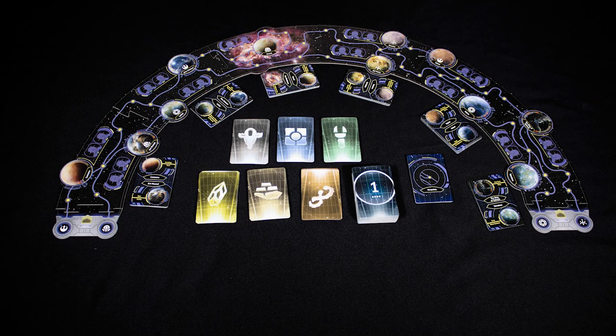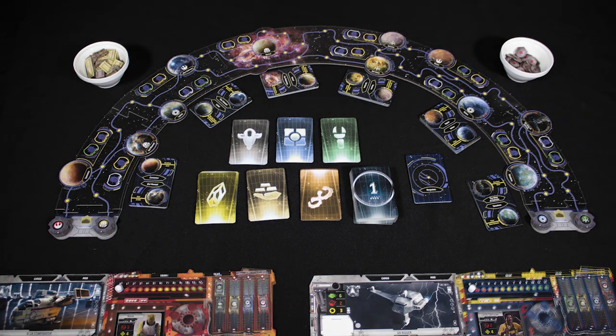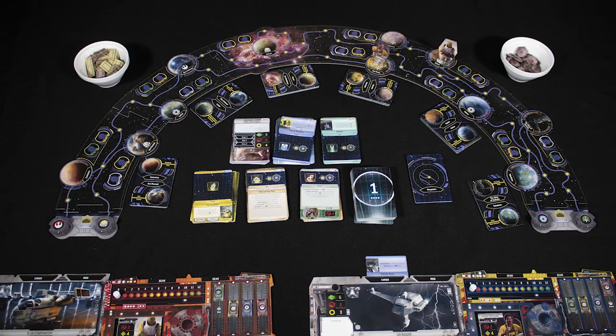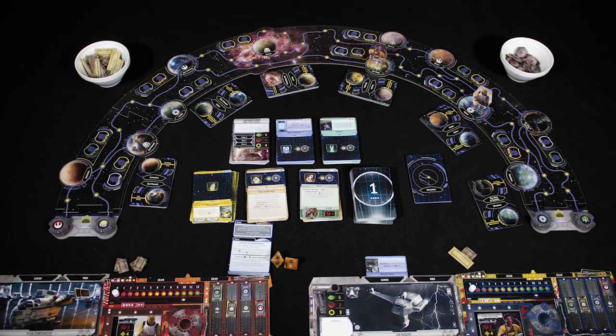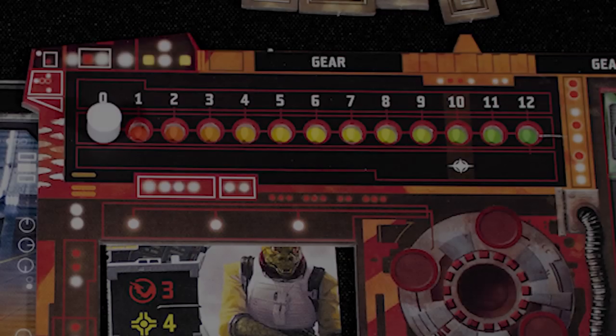It's not my fault — I didn't mean to get stopped by that imperial patrol, and I certainly didn't want to dump that cargo into space. Look, if the syndicate wants their money back, I can get it for them, I just need a bit more time. You've heard all these excuses before and you don't care — a job is a job, and the warren said dead or alive. Who's next on the bounty board?